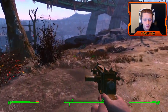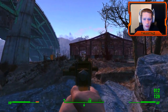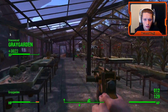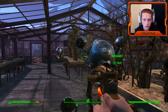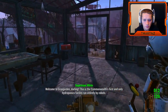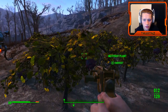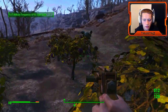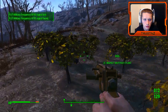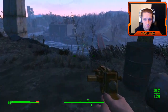Should probably spend some of our leveling points on stamina. Are these things friendly? The Grey Garden? Hello, sir. Welcome to Grey Garden, darling. So they don't want us to take their superglue, but we can take their crops. Go check that out, take a look. Not trying to get the dog to do anything — it was just picking the fruit.